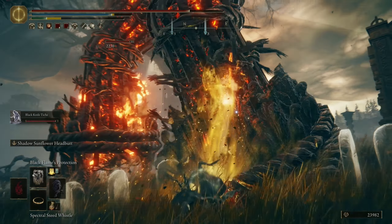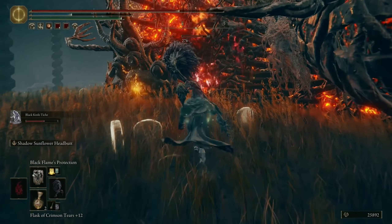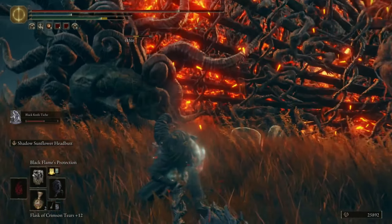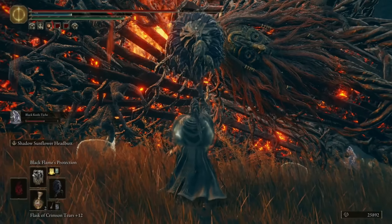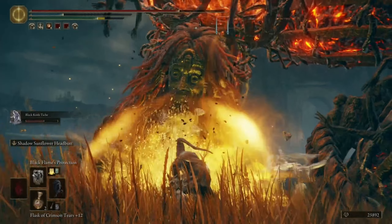Now when he falls down you have to go — this is a great opportunity to do massive damage. That's how we finish him fast: basically get him down 2 times and this can be over.